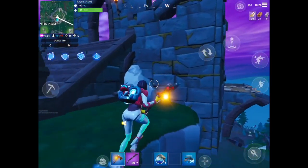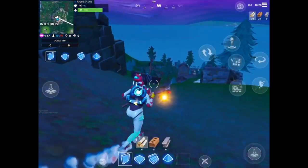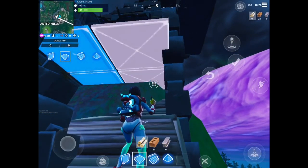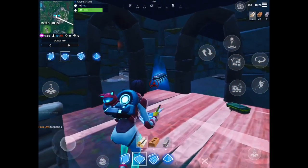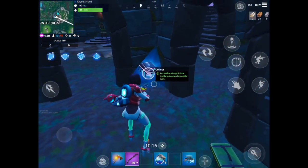So what you guys need to do — I'm pretty sure you guys know the haunted castle. First thing you should do is get some mats and just follow the gameplay. Come down this alley over here, build two ramps, and then edit this out. As you guys can see, the four-byte is there.